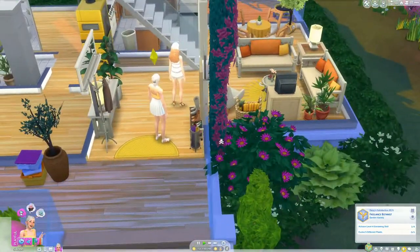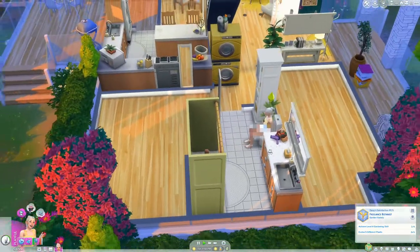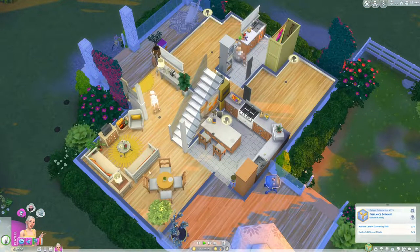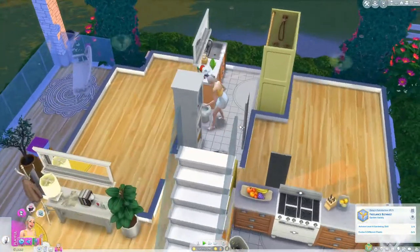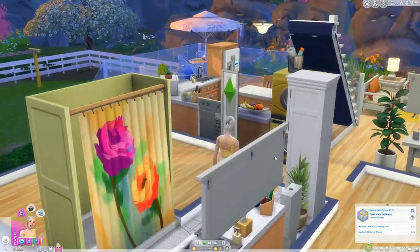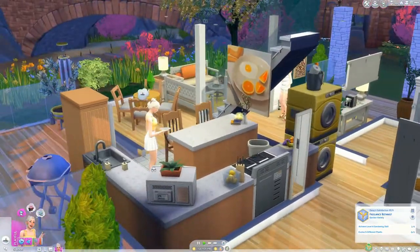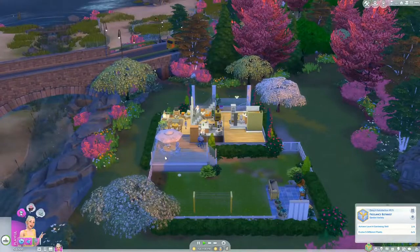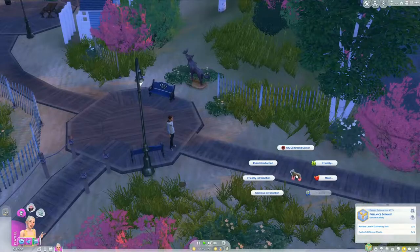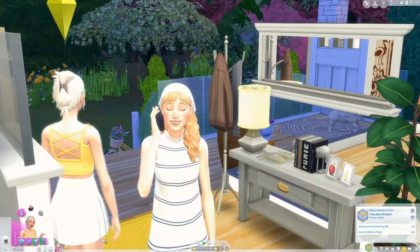I love Brindleton Bay — it's one of my favorite worlds — but I also hate it because of the strays. I always adopt them and get so frustrated because I hate having pets in my house. One reason is they eventually die and I'm so sad, and two, I really dislike having dogs in the house because you have to take them for walks all the time. I'm definitely a Sims cat person because cats just do their own thing. For Daisy though, I think she might enjoy a dog since she's an outdoorsy person.